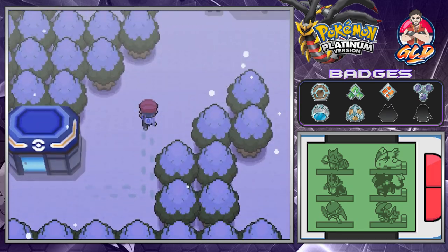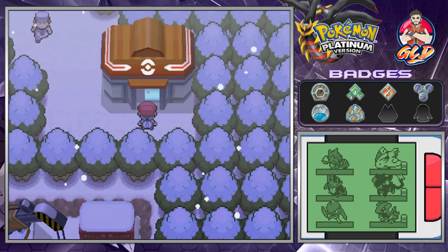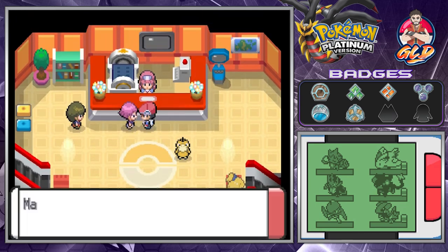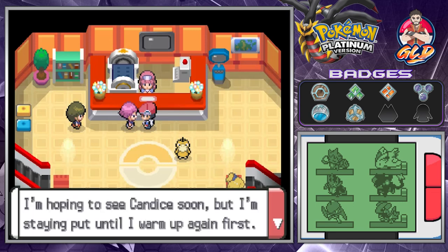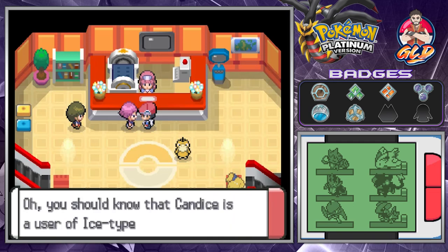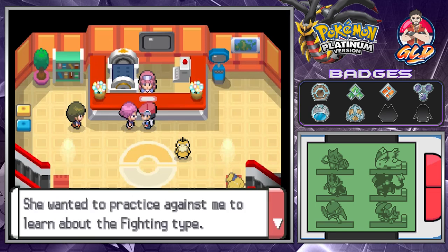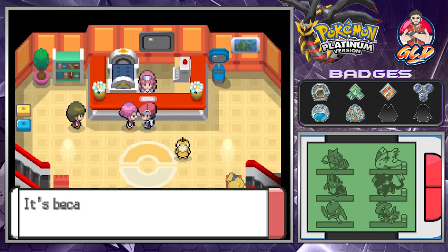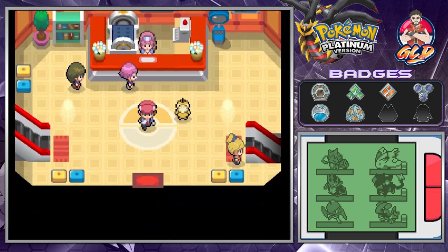It is time for the seventh gym battle. Before anything happens, let's go to the Pokémon Center because our buddy Maylene is right here. She says she's hoping to see Candice soon but is staying put until she warms up first. She mentions that Candice uses ice-type Pokémon and that she really admires her — Candice wanted to practice against her to learn about fighting types, because ice types match up badly against fighting-type Pokémon.